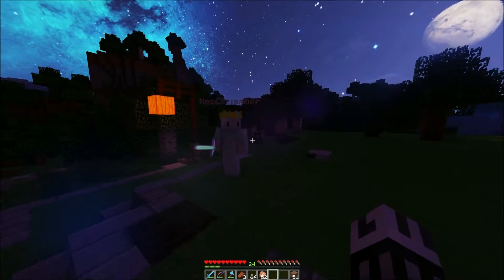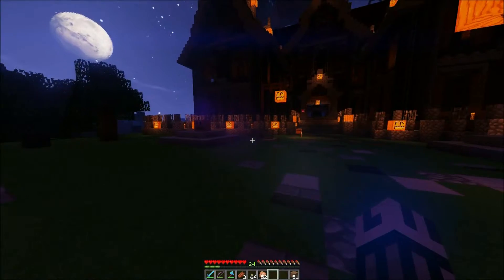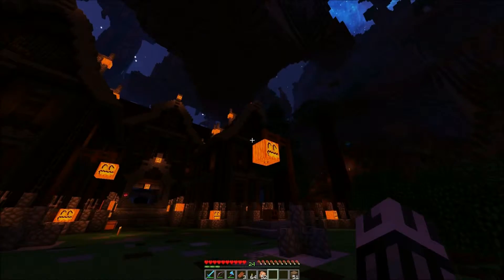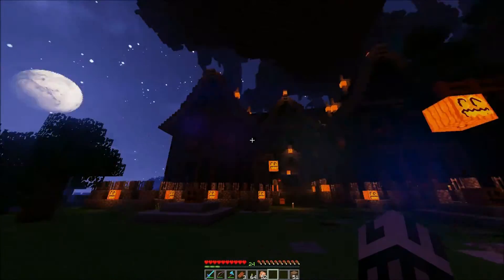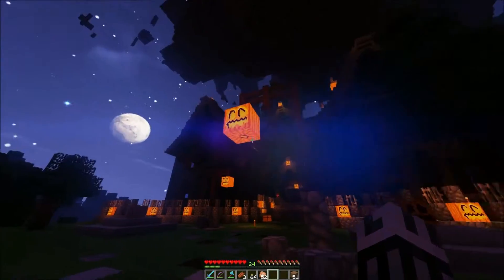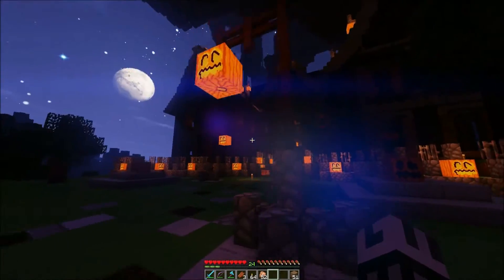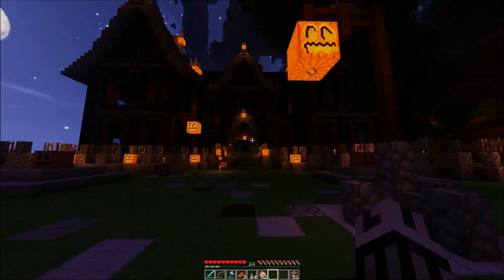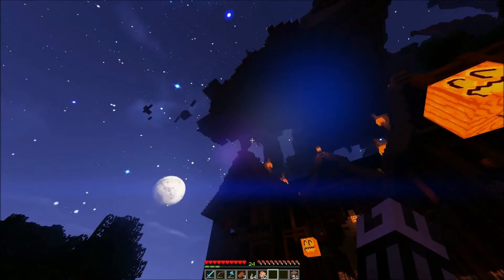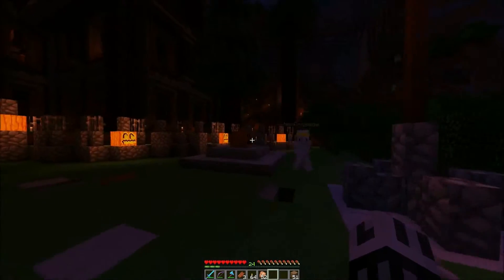What up guys, Slayer here with Neo Crusader, kicking it on Holocube. Guess what he built — oh my god, look at this thing! Let me put the moon — look at that, that is just awesome. He built this entire thing. It's called The Haunt. Does it have another name? Nope, just The Haunt — you'll find out later. That just sounds awesome.